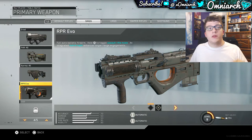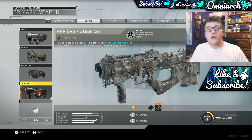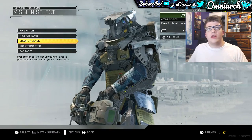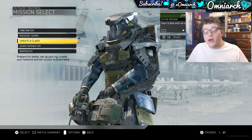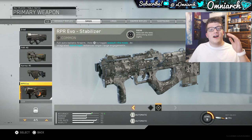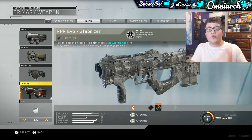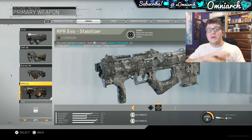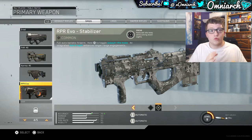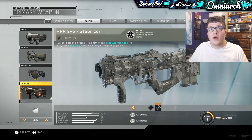The one I've actually been using the most is the RPR Evo Stabilizer. This is the first variant you can get for 200 points — I have 614 of them right now. It only costs 200 to unlock this specific variant of the gun, and this thing is an absolute beast. It's a submachine gun, it shoots really really fast, it absolutely melts people, and it's basically like the Vesper from Black Ops 3 when it was really good. Because of the variant, we get the Focus perk — reduced idle sway while aiming down sights.